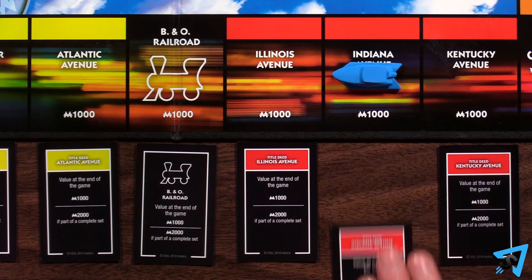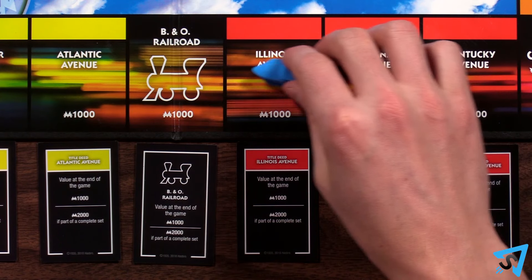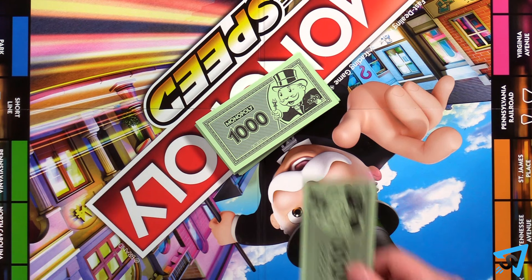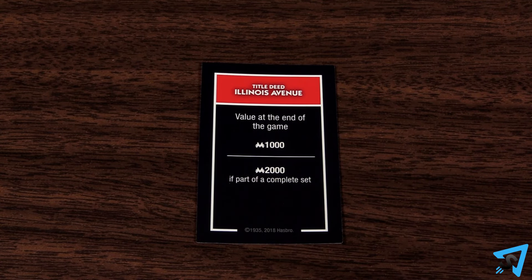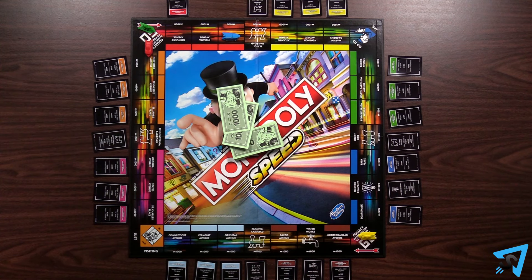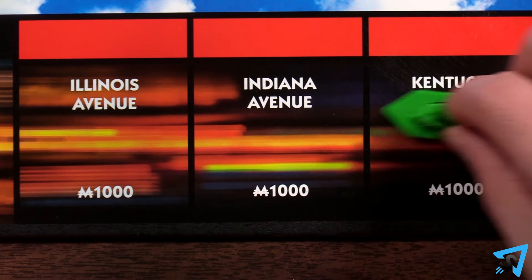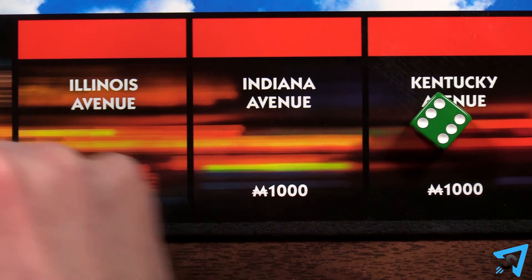You may do this as many times as you like until the horn sounds. If you land on an unowned property, you may buy it by paying the bank $1,000 and putting the title deed card in front of you, then keep rolling and moving. You don't have to buy a property if you don't want to. If you land on a property that someone else owns, roll again — you don't pay rent.